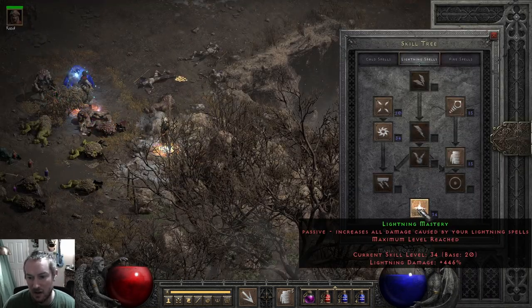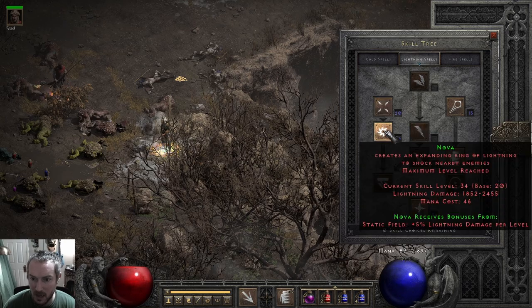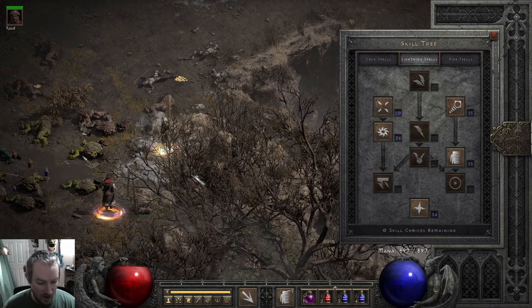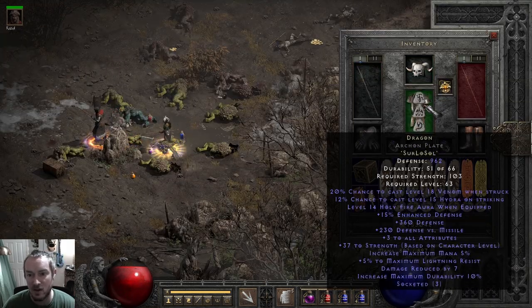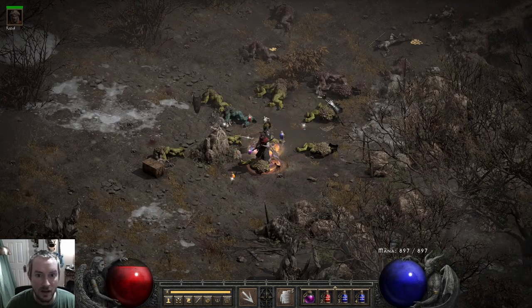Let me show you my skill tree: max lightning mastery, max fire mastery, max enchant and warmth, and then max nova with just a couple points in static field, one point in teleport and telekinesis. So we've got a relatively strong nova — not super strong — but we've got pulse damage coming from Dream and Dragon, and we've got both sundering charms. Pick your poison, whichever the enemies happen to be weaker against, especially on players one. I think this is pretty efficient.